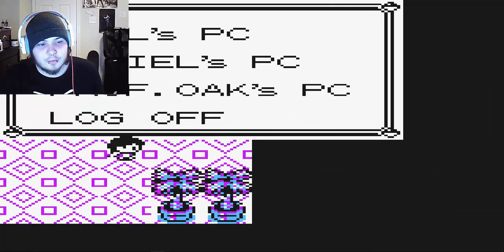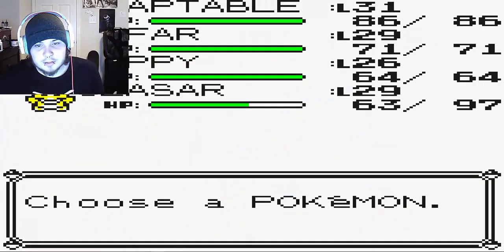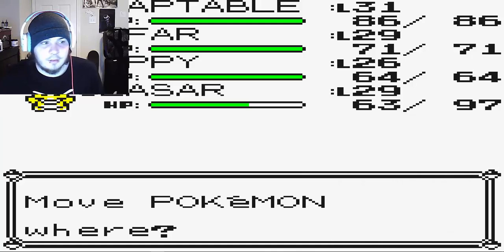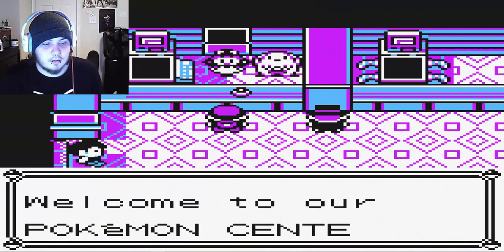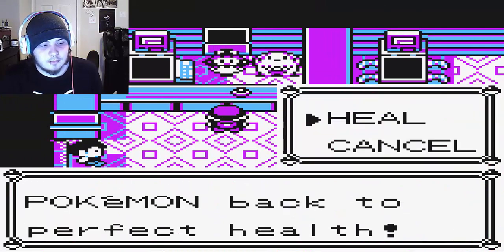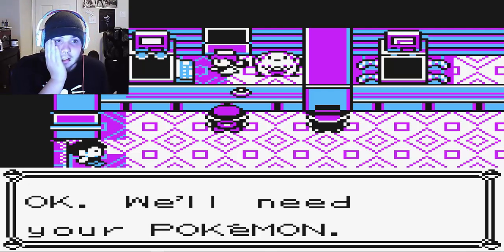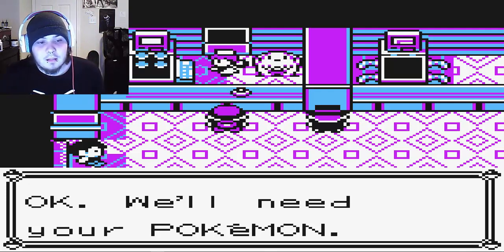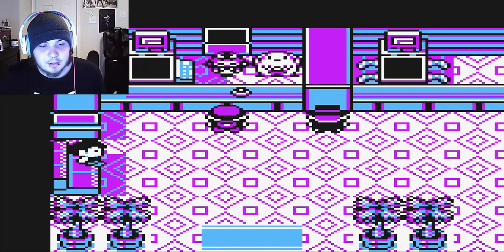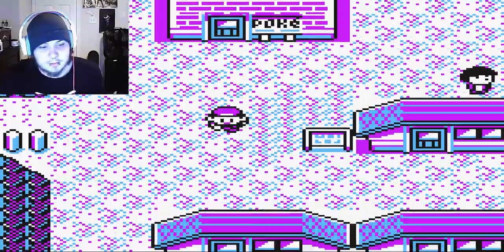There's nothing in the box that's going to be worth pulling out. The rest of our team is pretty much depleted except Nappy is up to bat. So we need to get Nappy some levels and see what we can do. Not much can hit Haunter, so we'll see what he can do with whatever moves he has.